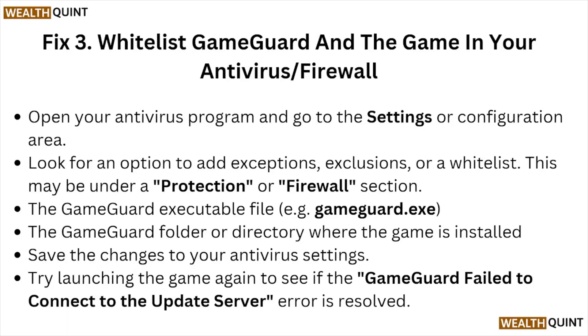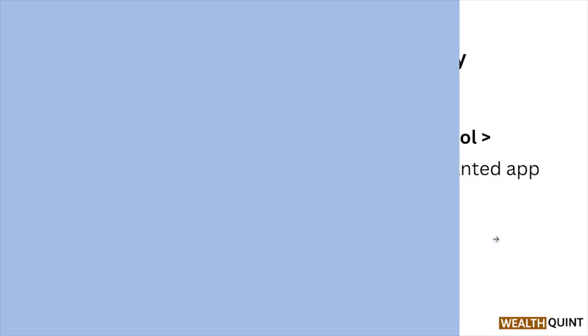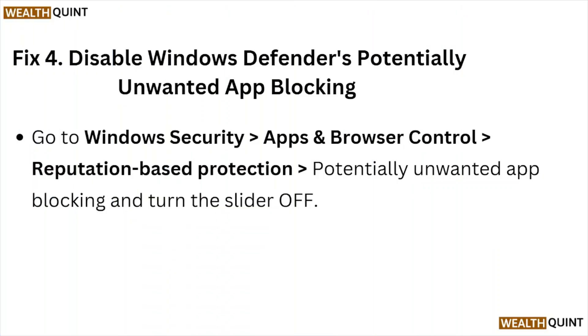Fix number three: whitelist GameGod and the game in your antivirus or firewall. Open your antivirus program and go to the settings or configuration area. Look for an option to add exceptions, exclusions, or a whitelist — this may be under the protection or firewall section. Add the GameGod executable file ('gamegod.exe' or similar), the GameGod folder, or the directory where the game is installed. Save the changes and launch the game again to see if the error is resolved.